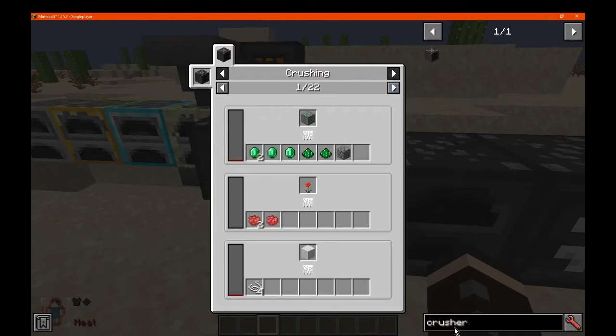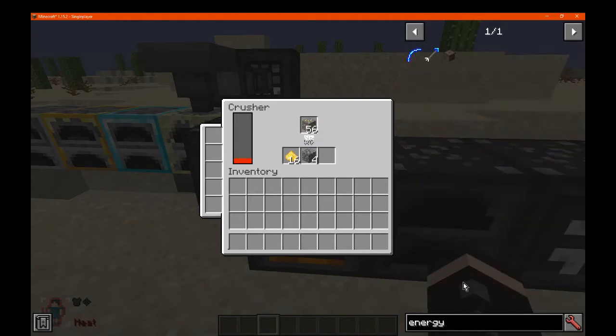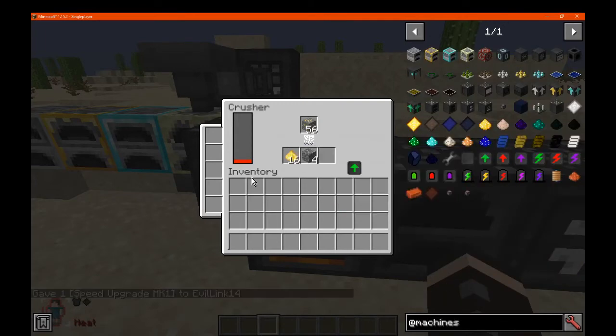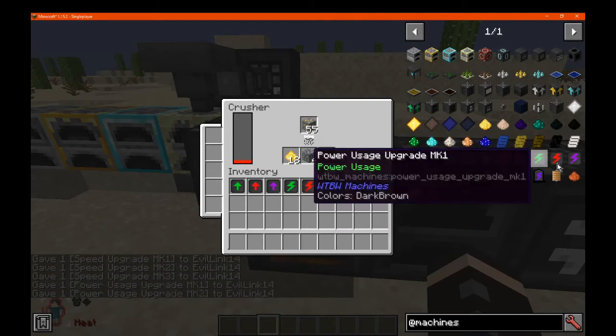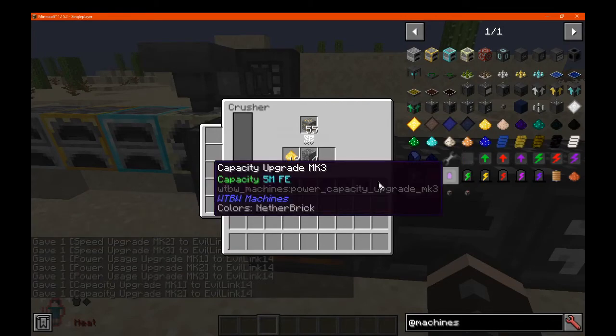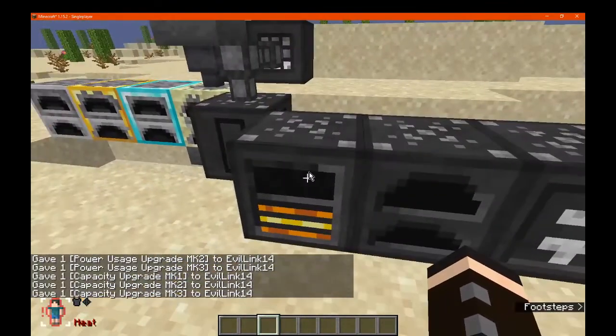So there's that. You can see the rate that it's doing things is quite normal. If we wanted to use upgrades, for example — you can see there's obviously many types: speed, power, and otherwise. We'll just cover these real quick, because obviously they'll operate accordingly in the other machines.